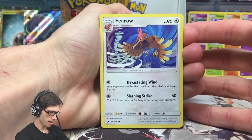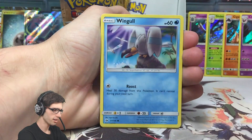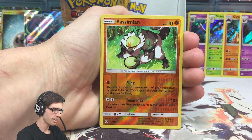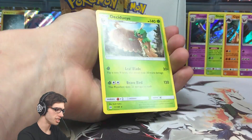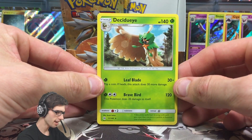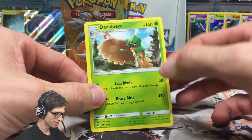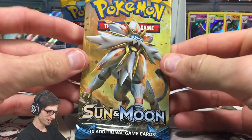So we have a Fearow, Litten, Yungoose, Surskit, Wingull, Fighting Energy, Herdia, Wishiwashi, Rare Candy, a Passimian Reverse Holo, and a Decidueye Regular Rare - 140 HP with Leaf Blade and Brave Bird. It throws me off every time that it's a Grass type with wings.